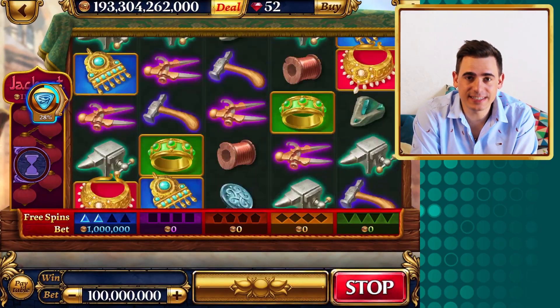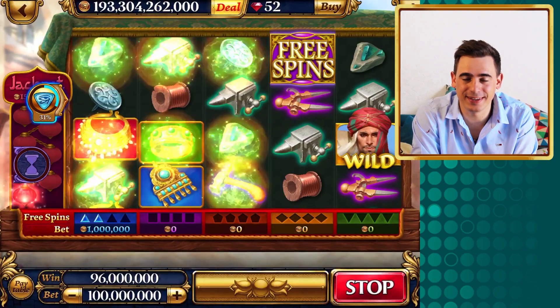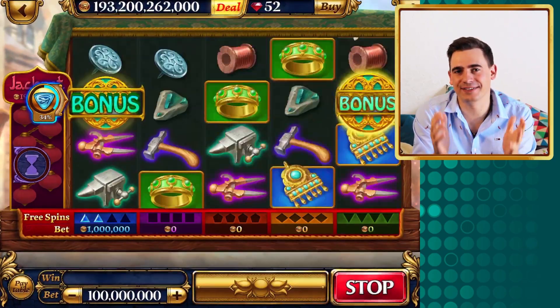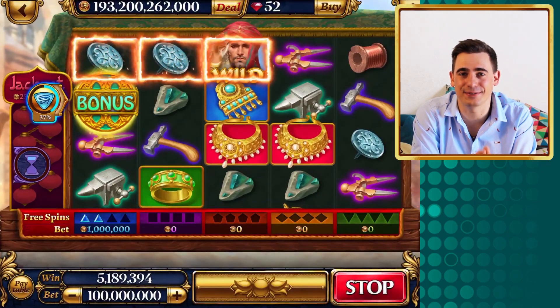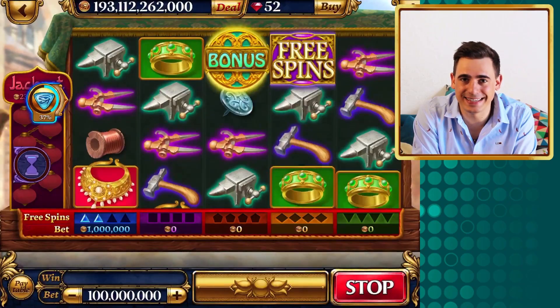Let's start with the base game first. Every winning spin destroys the winning combinations and triggers a re-spin. If you get seven re-spins in a row you will trigger the progressive jackpot, and every single spin increases the jackpot — so once again this slot is good for max betting.